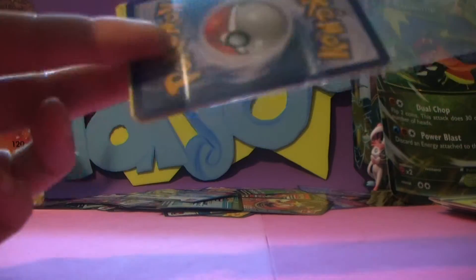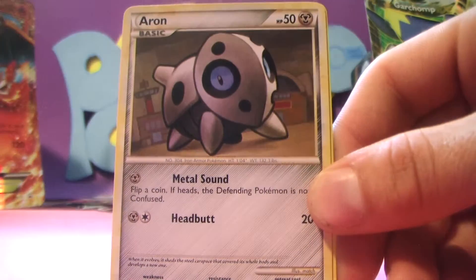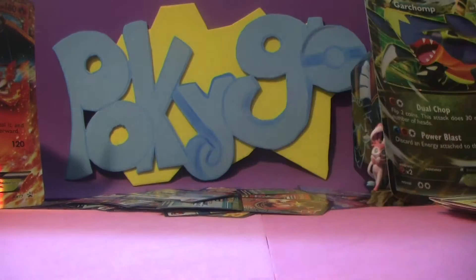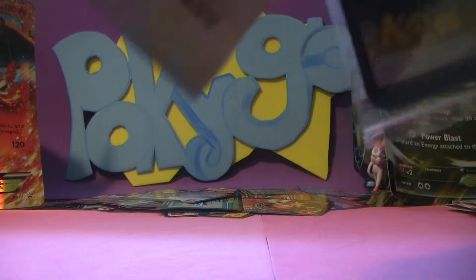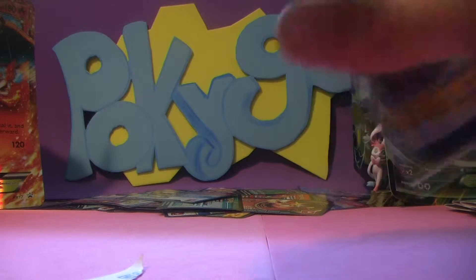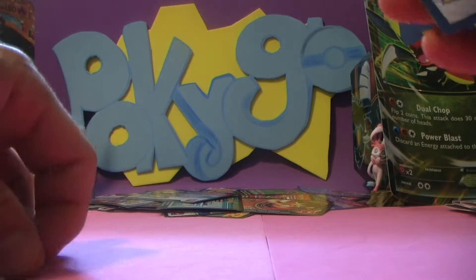Let's check the next one, see what we got in there. We got an Inkay, an Arcanine, an Alomomola, a Ralts, and a Weedle. These don't seem to be out of any specific set — it seems to be all over the place with respect to different packs. Just a mixed bag, but that's okay.